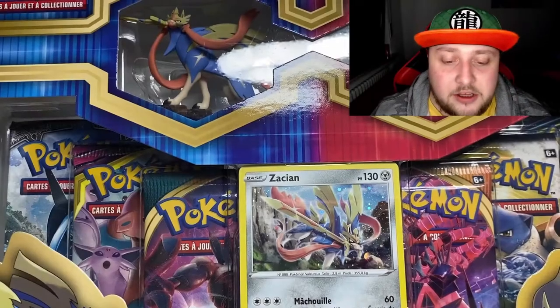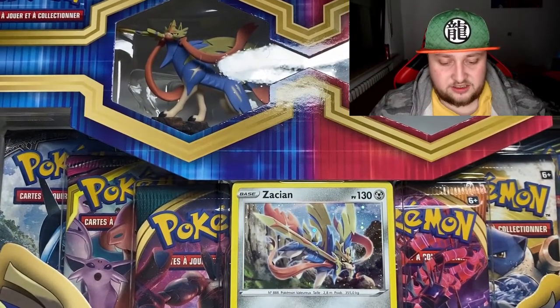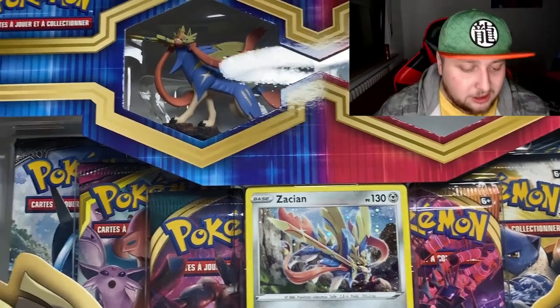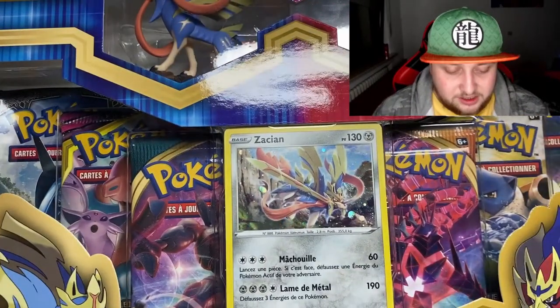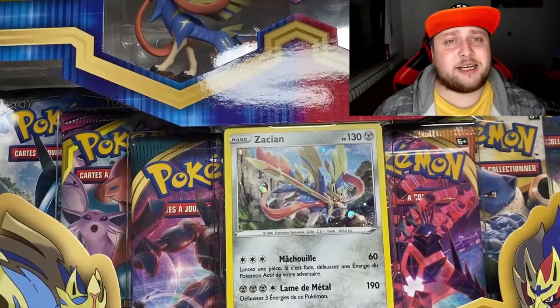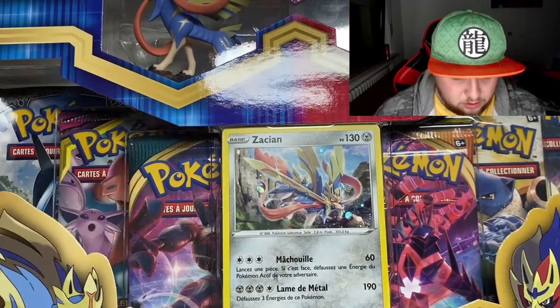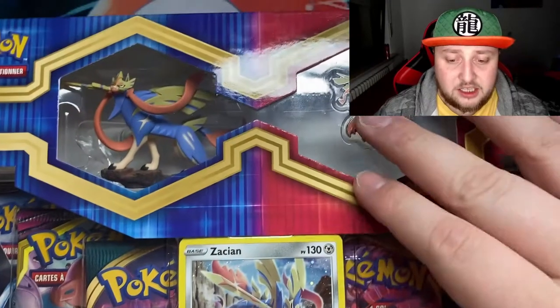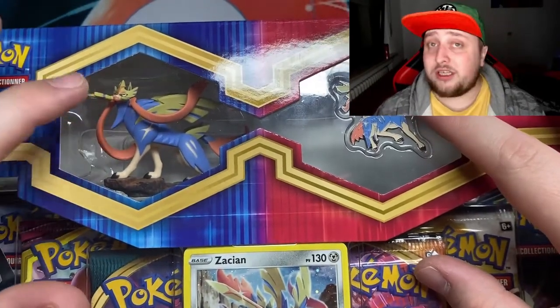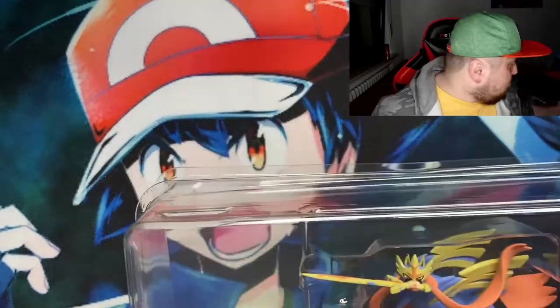Here we are with the True Steel Premium Collection Sword and Shield Zacian style. This comes with the Zacian promo card, which I don't think I have, so that's awesome. Got the Zacian pin here and the Zacian figurine — I'm very excited about the figurine.